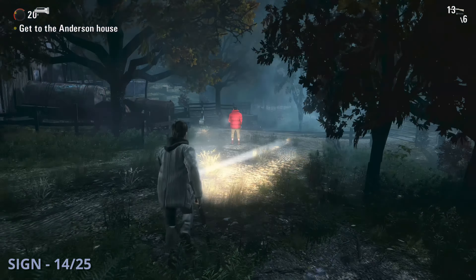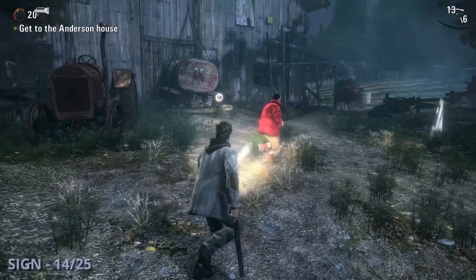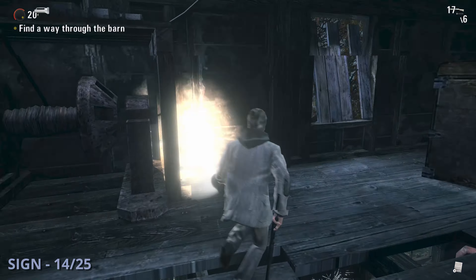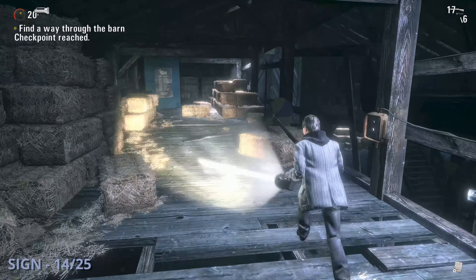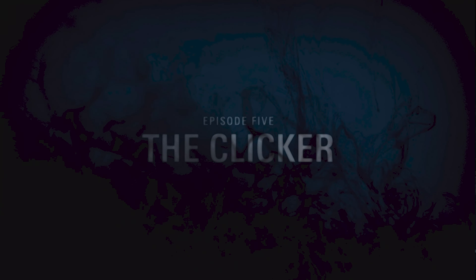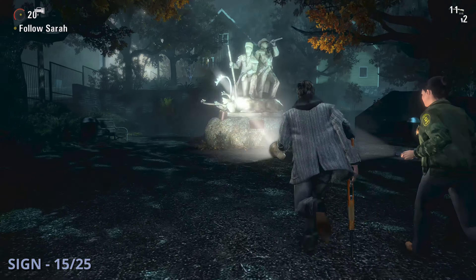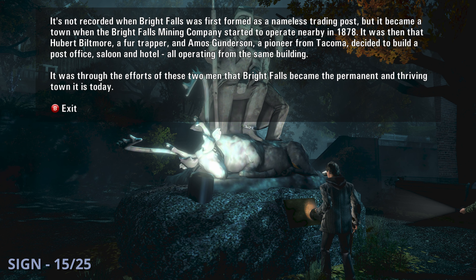Sign 14 will be a while later into the chapter once you're at Anderson Farm. You'll eventually go into a large barn with your cardboard cutout in front of it. Once you're inside, go up to the second floor and pass the green button that you need to press to move on in the story — you're going to see the Old Gods of Asgard poster that you need to check out for this sign. After going through a bit more of this chapter, you'll have a cutscene and end up facing a park — go up to the large statue for sign 15.